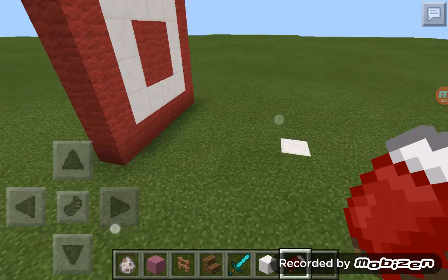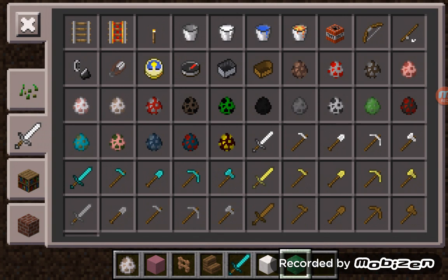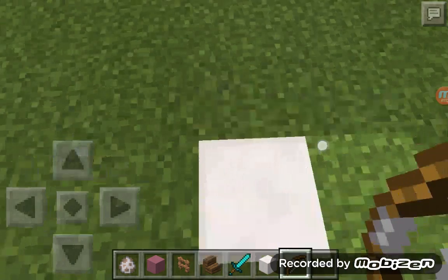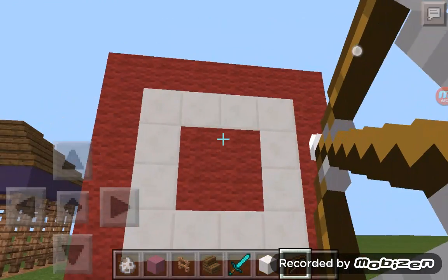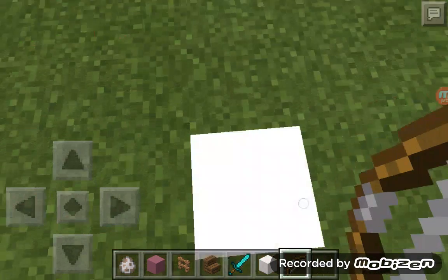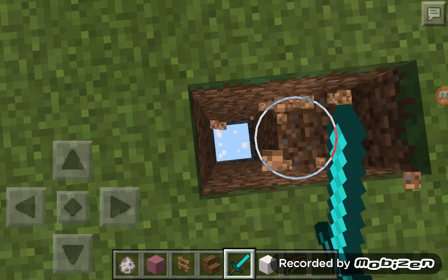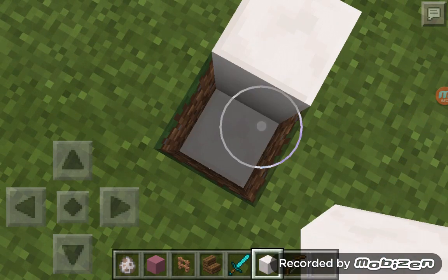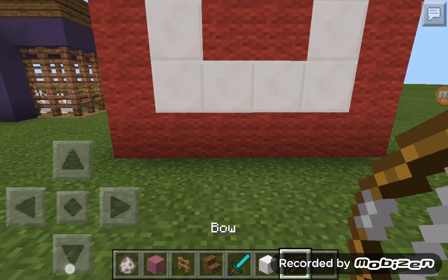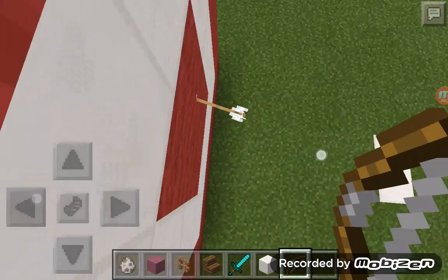And we also made this little target shooting thing, if you feel in the mood that you want to shoot something. You don't really need to stand on this block, but I just decided to. Because in the last episode we did. So it's like a little target thing.